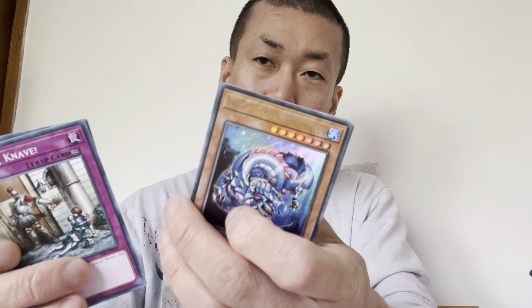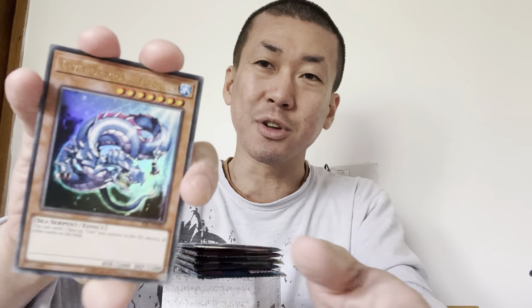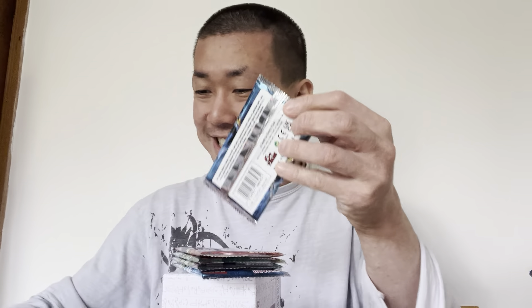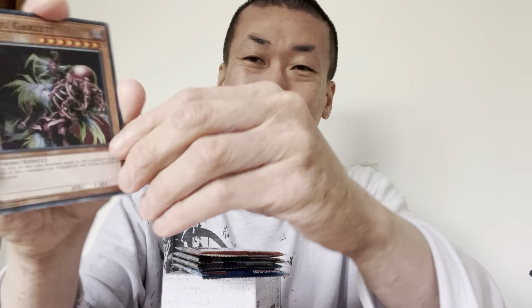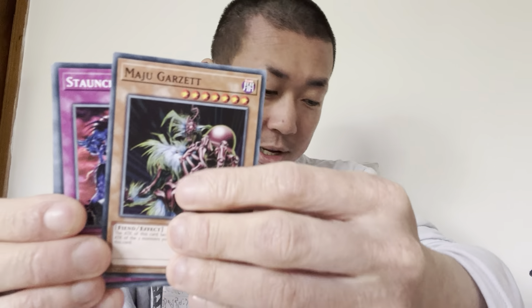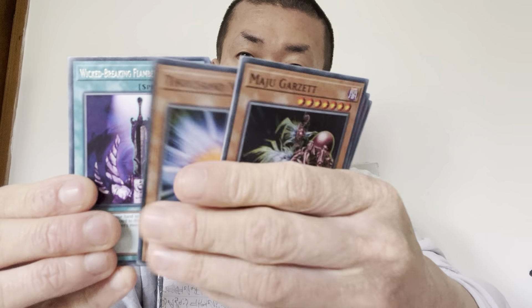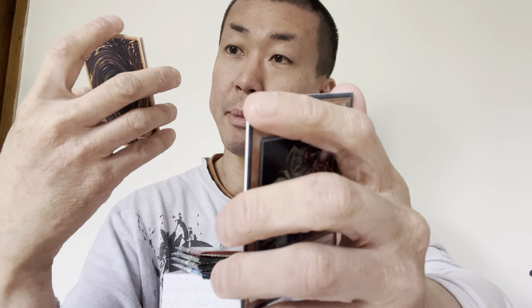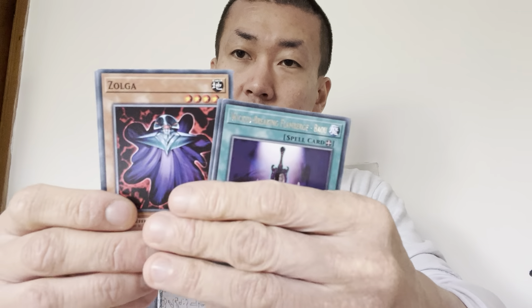And then we've got Legend of Blue Eyes. This set has Dark Magician, Blue Eyes, Red Eyes, Exodia pieces, Raigeki, Monster Reborn, and Dark Hole as well. Hopefully one of the chase cards - I'm hoping to get one of them. I wouldn't mind getting Blue Eyes, that would be great. We got Goblin's Secret Remedy - cool to open the Legend of Blue Eyes set, but seriously, I want to show you this Jinzo. That is insane - I didn't expect to pull Jinzo on this. How ridiculous is that!